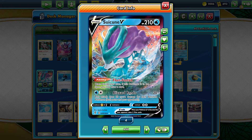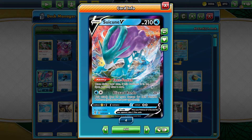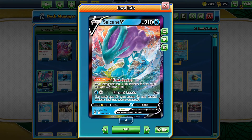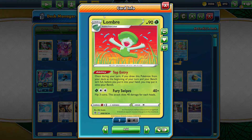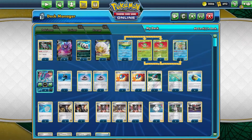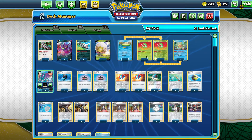We also have the ability Fleet Footed: once during your turn, if this Pokemon is in the active spot, you may draw a card — so we get draw acceleration from Suicune. And we have Lombre, which says once during your turn, if you draw this Pokemon from the top of your deck at the beginning of your turn and your bench isn't full, before you put it into your hand you may put it onto your bench. That basically means if you draw it at the beginning of your turn you just put it on the bench, which is amazing.